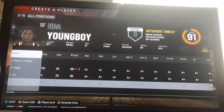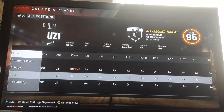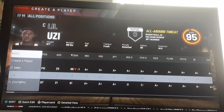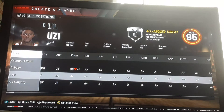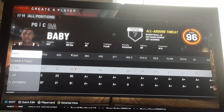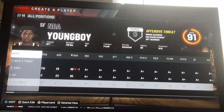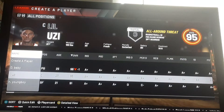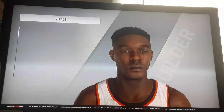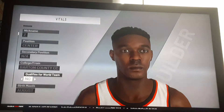Welcome back to episode three. I made another rapper — this is going to be the rap team. Comment down below if you want me to do whoever you want next. I did NBA YoungBoy in episode one, Lil Baby in episode two, and now in episode three I'm doing Lil Uzi. So let's get started.